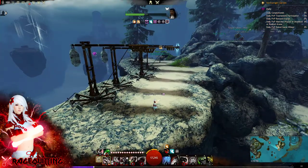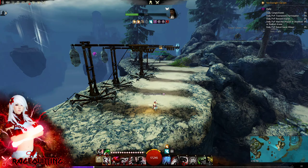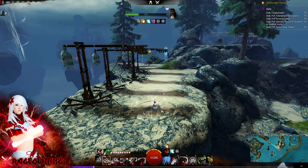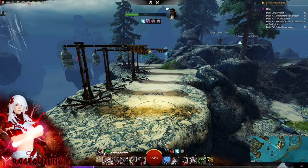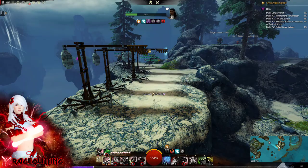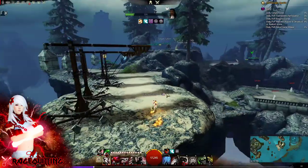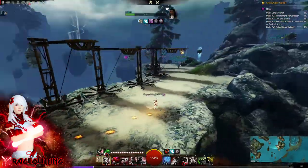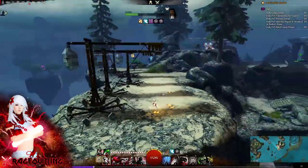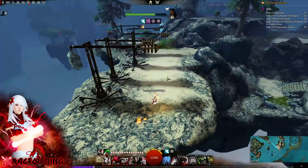I also forgot to talk about combo fields with your Short Bow. With Black Powder, you can use Black Powder on yourself, then switch to Short Bow and use Cluster Bomb to get Area Stealth. Really good for stealthing up your team. So if you're playing Dagger Pistol, it's best to go mid with your team first and try to stealth them up before the fight at mid.